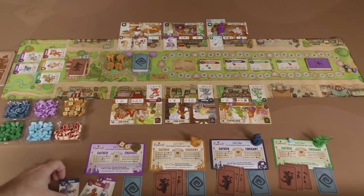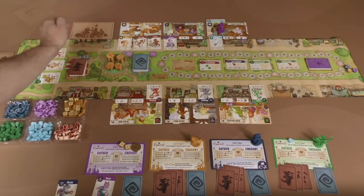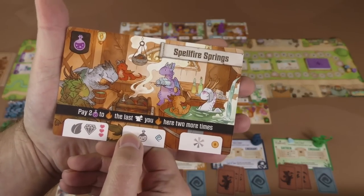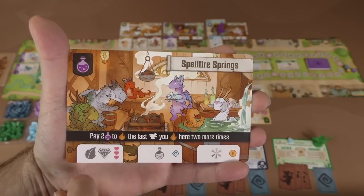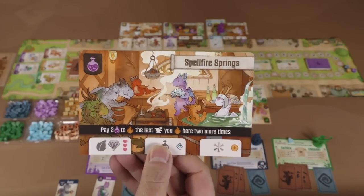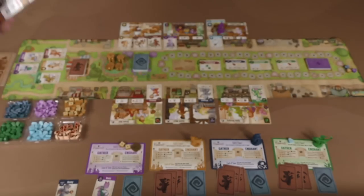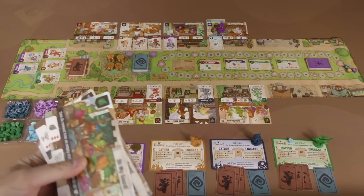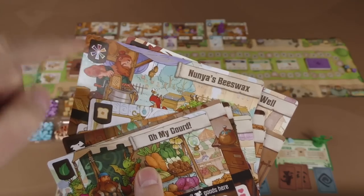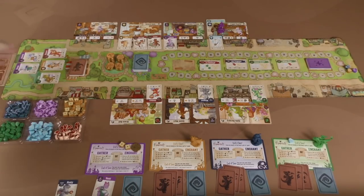It's more efficient if you enchant at a shop that has multiple dragons placed there, because then you get more abilities. That doesn't always work out. Whenever a shop is completely filled with dragons, that's when you place out a new shop. At the end of your turn, you flip that over, and now you've got a new shop with some type of shop ability — in this case, it's Spellfire Springs. You could pay two potions to fire up the last artisan dragon you fired up there two more times. There are a number of different cards in the game: some give you standard resources, some give you an artisan dragon when you visit, some let you get any resource you want. Here, you're getting three coins when you go there — the non-starter shops have a little bit more going on.